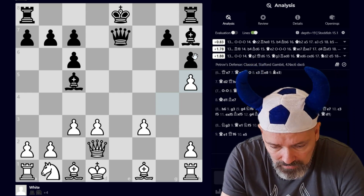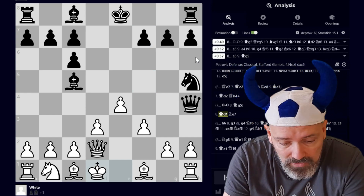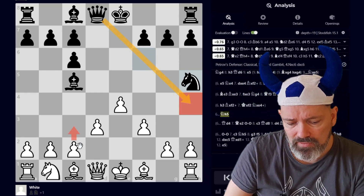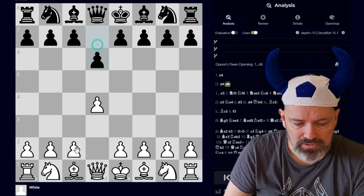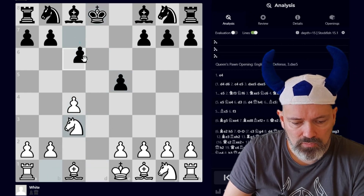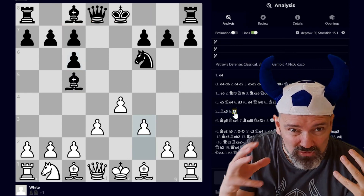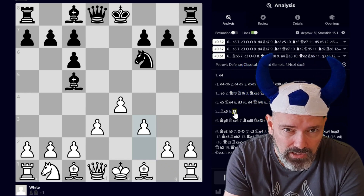We should be able to survive that. I think this is an excellent way to avoid all those tricks and traps, and there's not much to memorize. Don't worry about putting your king on D1 — there are many openings where you voluntarily place the king there. For example, in D4, D6, C4, E5, takes, takes — Black voluntarily puts the king on C7 and it's safe in many openings. Here in the Stafford it's very safe, and we're avoiding all the tricks and traps they have up their sleeve. This will frustrate them, and I think we'll get a good game and take down the Stafford.